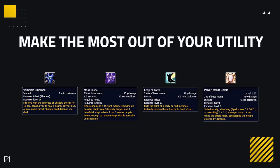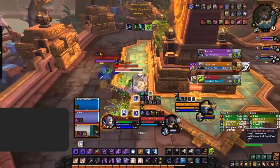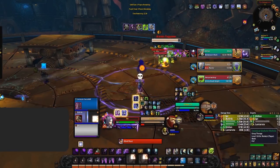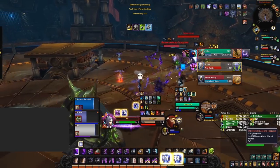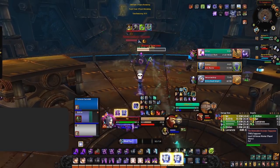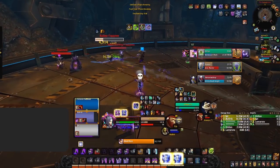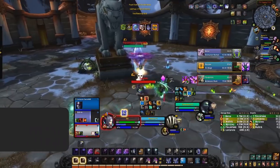Shadow Priest also brings a ton of utility with their kit. We have access to Power Word Shield, Vampiric Embrace, Mass Dispel and Leap of Faith. Knowing how to make the most out of these is how you can push your gameplay to the next level. Power Word Shield is probably the easiest utility spell to use. Most priests only ever use this on themselves, but it's a great tool to add that extra bit of survivability to your teammates when they're being trained. Try to get into the habit of always using Power Word Shield on yourself or whoever the enemy is focusing every time you get locked out. Vampiric Embrace can be hit or miss, but you shouldn't ever neglect it. If you have damage, it's going to do decent healing. I tend to use Vampiric Embrace combined with my Void Eruption, especially if it's going to hit multiple targets, providing a huge chunk of instant burst healing and then some decent sustained healing to yourself or your teammates.